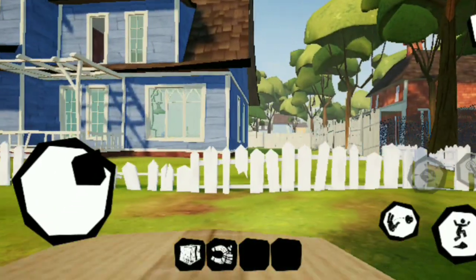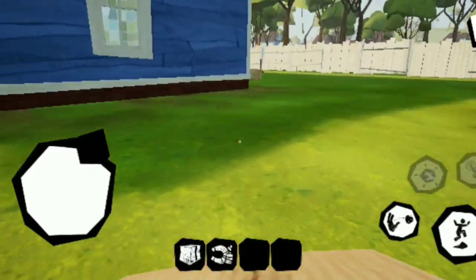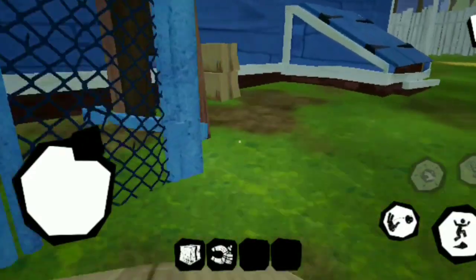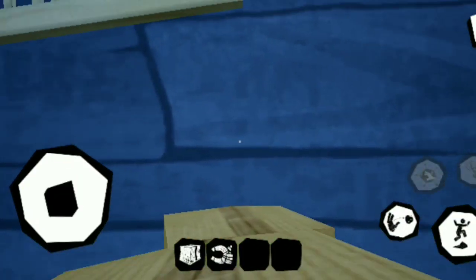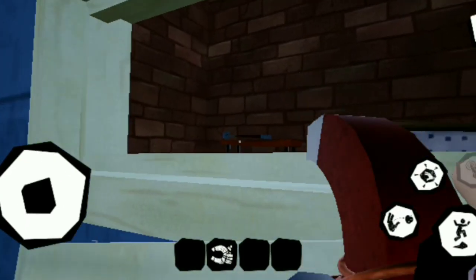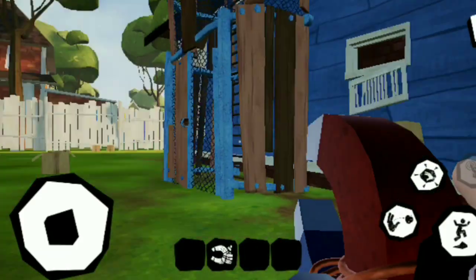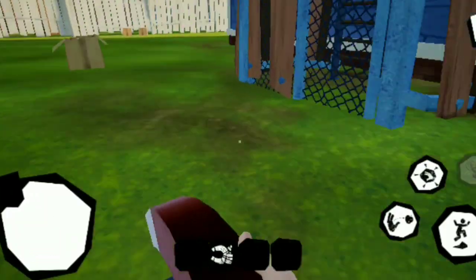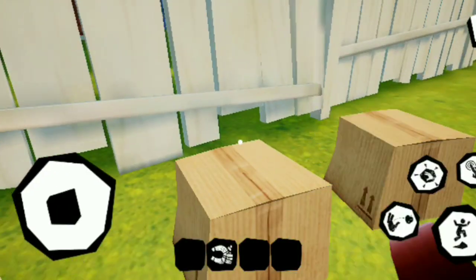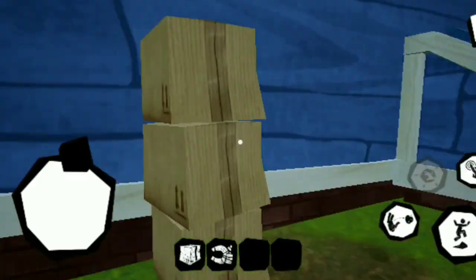Do you guys need water? So we will go back over here. Jump up here. Jump up here. The hole is too small for you to go through. But do you see this — how I got the crowbar? Look at that. You don't need the crowbar. Then why didn't we pick it up? Let's see. I thought that that was good.